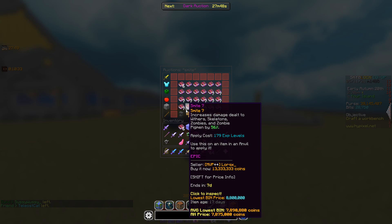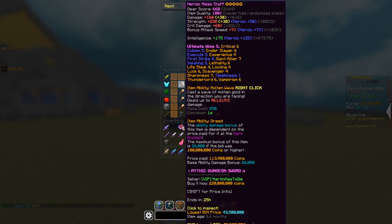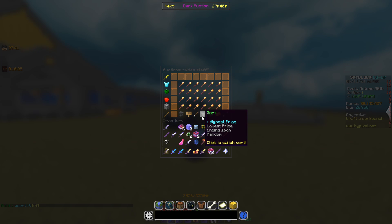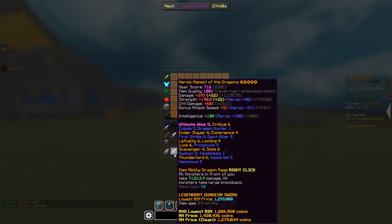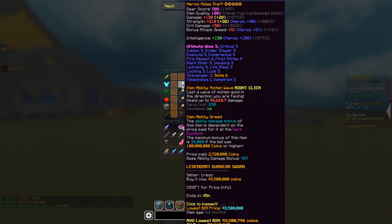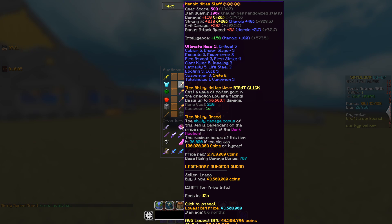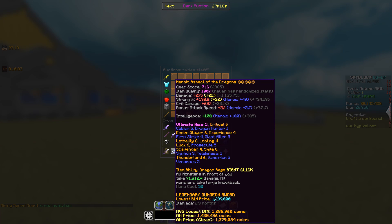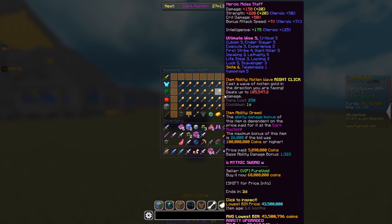Now let's compare it to some other weapons. Here is a 2 mil Midas Staff — a very basic Midas Staff at 43 million coins. As you can see, the base damage is 71k on the Midas Staff and 96k on the AOTD. But the Midas Staff has a one second cooldown, and the left-click damage is really bad with that weapon. With the AOTD, the left-click mage damage is actually really high — definitely better than a basic Midas Staff.